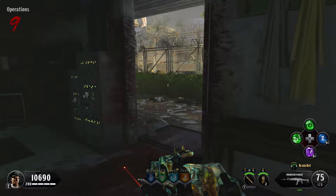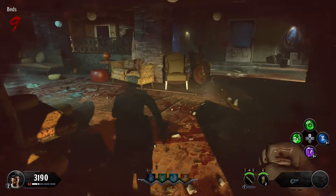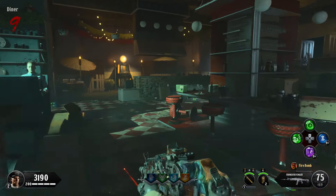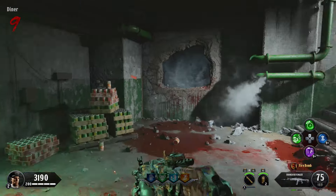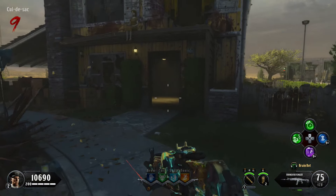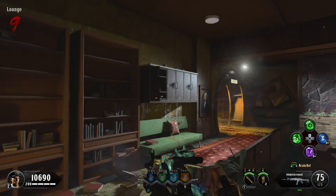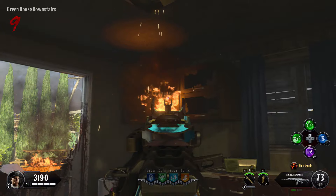The next ray gun is the Ray Gun Mark 2 Z. Keep your double pack-punched weapon and have it with the Fire Bomb ability. Once you have Fire Bomb, look for three different locations outside emitting red smoke. The first location is inside the greenhouse at this cabinet. The second location is downstairs in the kitchen of the yellow house on the right-side cabinet. The last location is downstairs in the bunker in the diner on one of those cabinets. Shoot the cabinet emitting orange smoke with your Fire Bomb weapon.